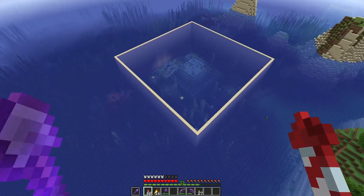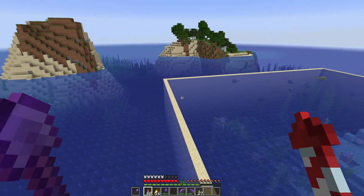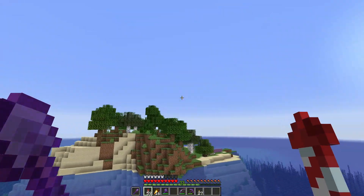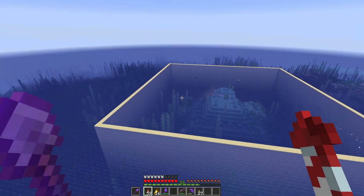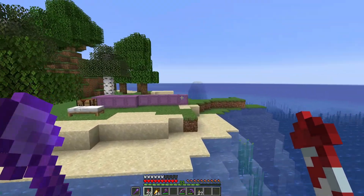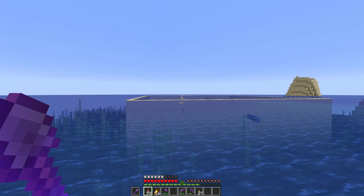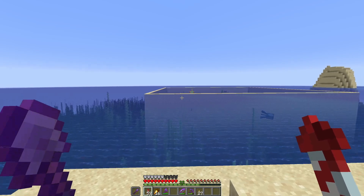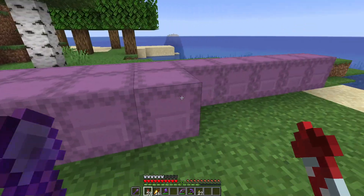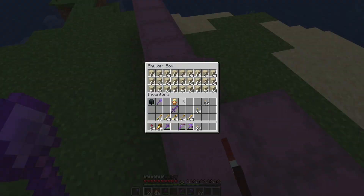We've finally got this big square put around it, and after lots of getting shot at by these guys, I've got it done. I need invisibility potions - that's definitely a recommendation for doing that. Invisibility stops these guys. I may have overdone it with the sand - I only used three shulkers.